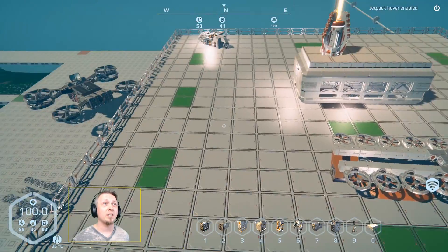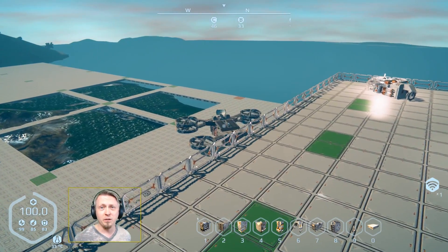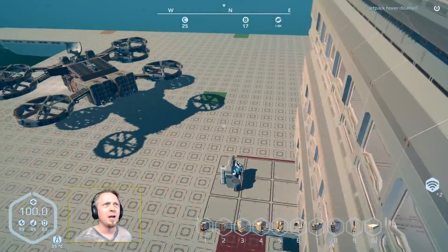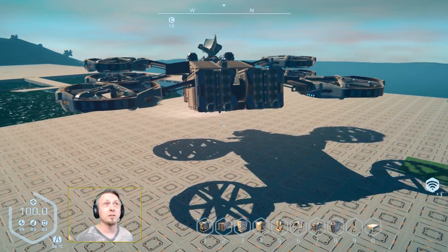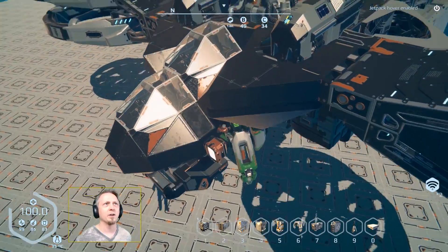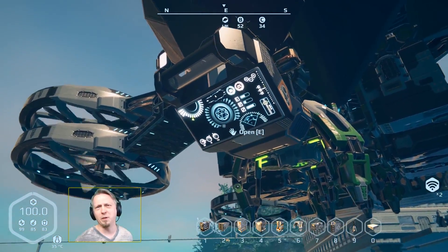I emptied everything, dismantled the old air miner, and put the materials inside because there's an updated version now spawned in with my replicator. This version adds its own integrated replicator to the build underneath the cockpit — not that weird-looking one I put in the back — so you can just walk up and build something right there.